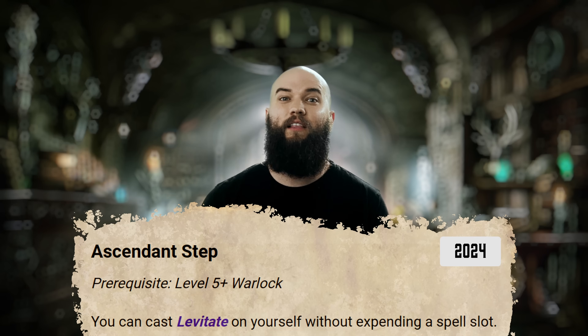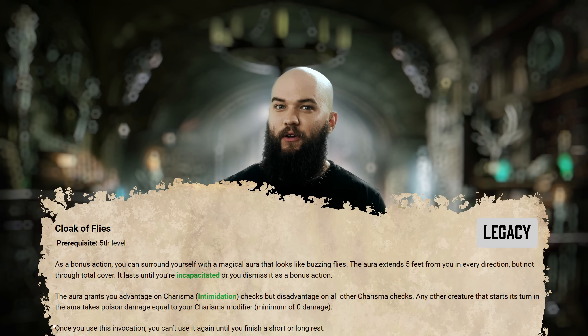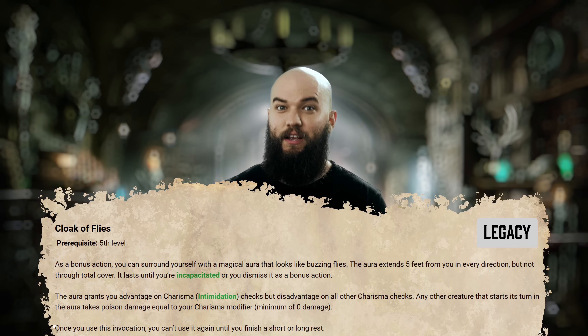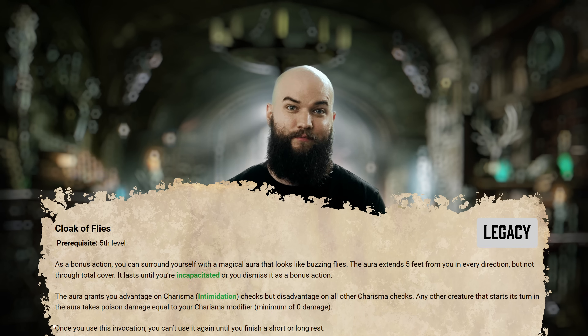At your fifth Warlock level, you'll get access to another batch of invocations, starting with unlimited castings of the Levitate spell. This one can be fairly useful if you don't have access to flight at this stage, but it's definitely not something you need to take every time. The Legacy Cloak of Flies invocation could be a decent option for a Pact of the Blade Warlock that wants to get in close to enemies and deal your Charisma modifier in poison damage to anyone within five feet of you. Its limited single use per short rest will probably keep it off your radar in favor of other choices at this level.